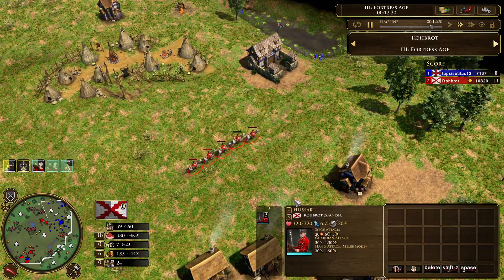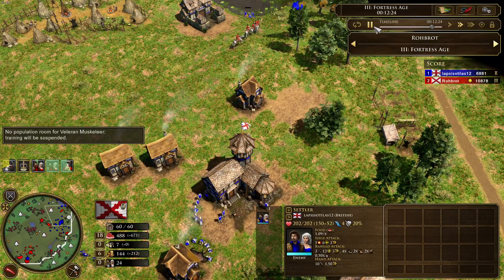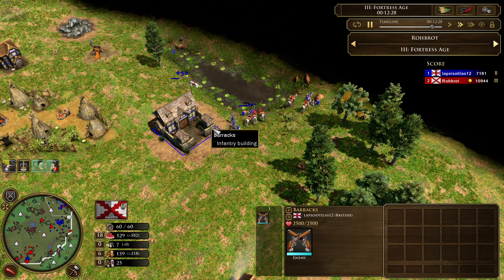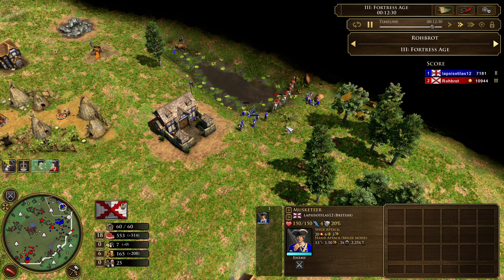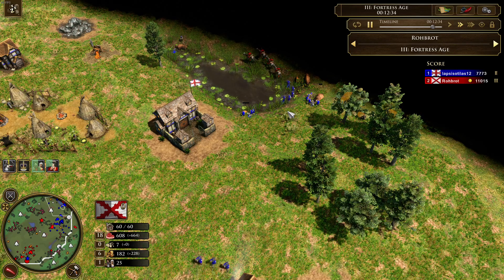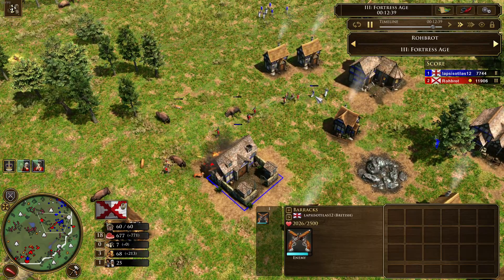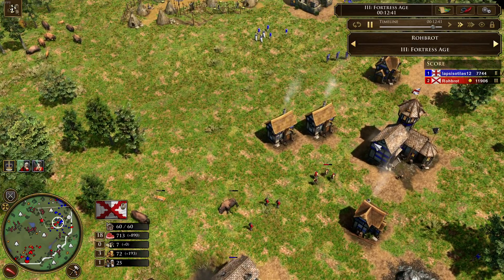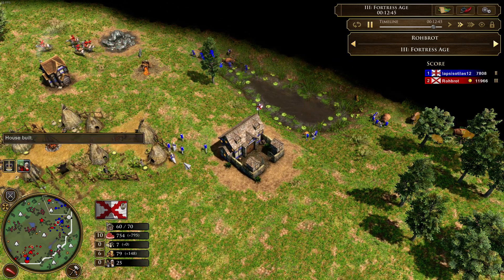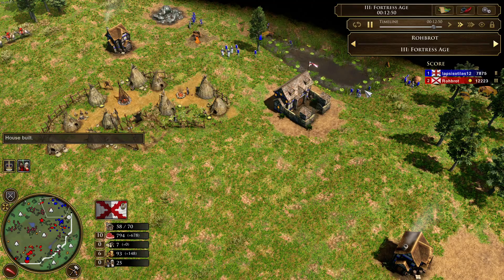Five Hussars are going towards Lapsisotillas's settlers — they won't be able to run away easily or get into safety. There is no outpost, no town center close. He has 5 musketeers which holds things off for the moment. Luckily his last villager got saved at the last moment. But Lapsisotillas definitely has to take care about his villagers — they are very open for attacks.